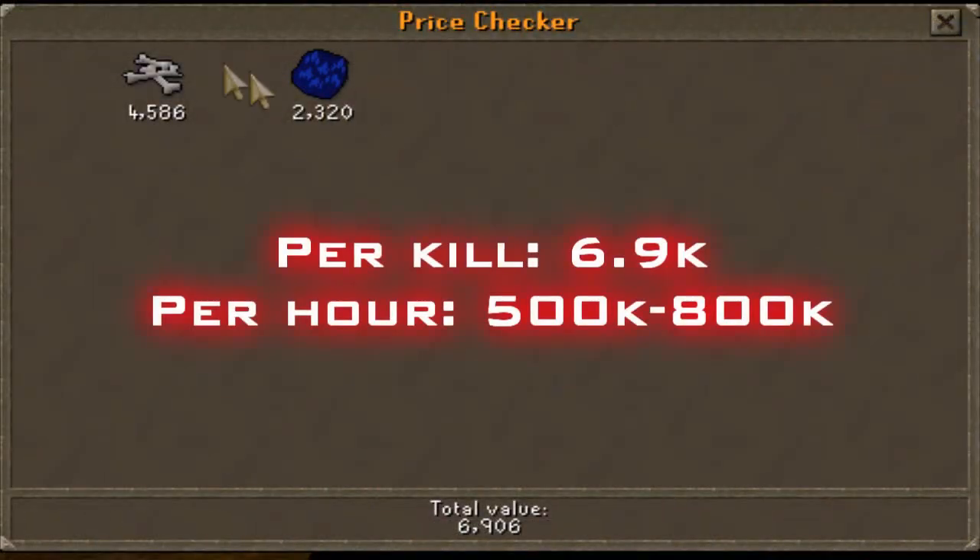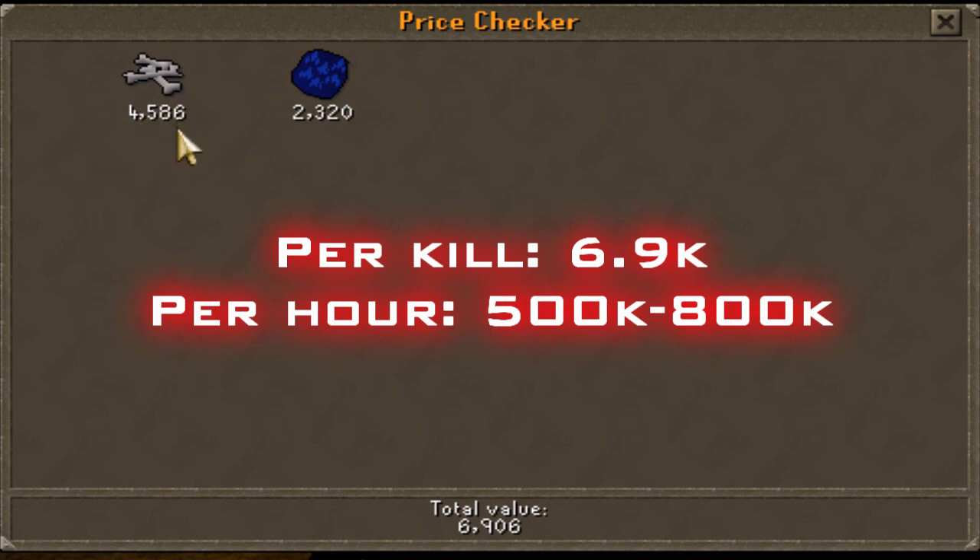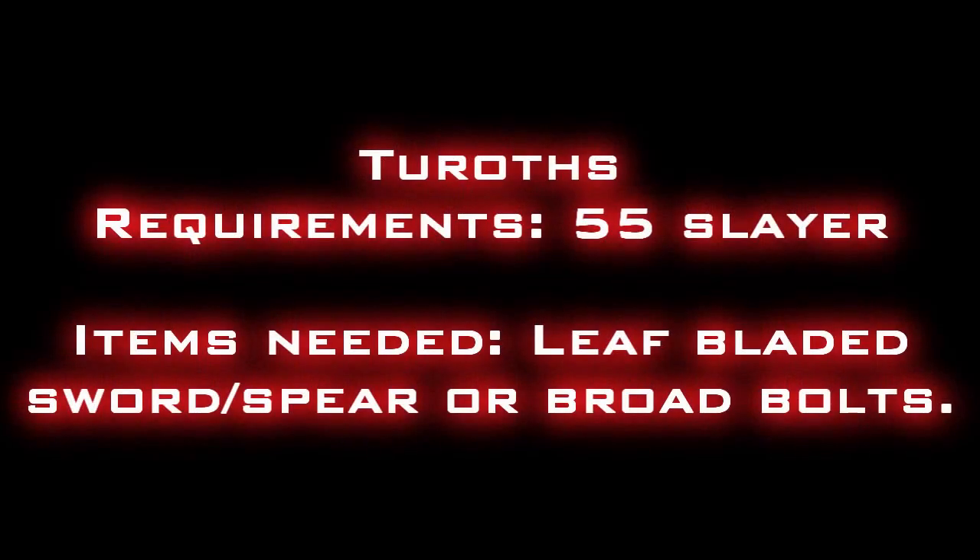As you can see, you get 6.9k per kill. It used to be a lot more cash, but there are more bots now so it's only up to 800k per hour.